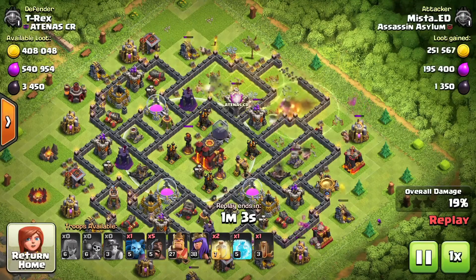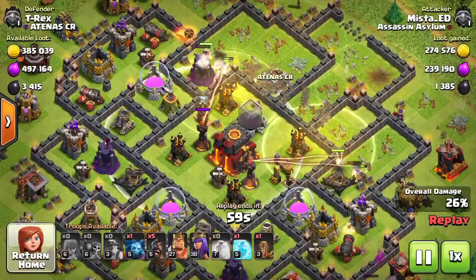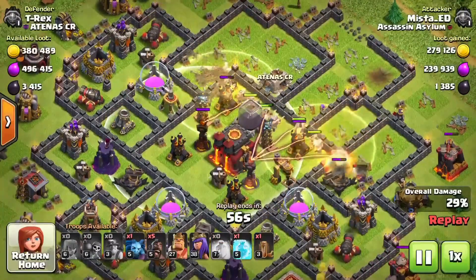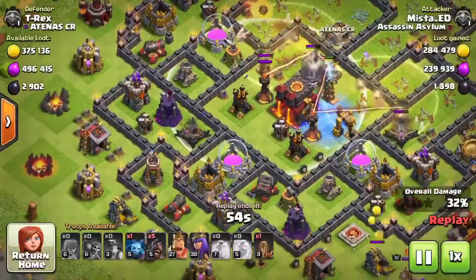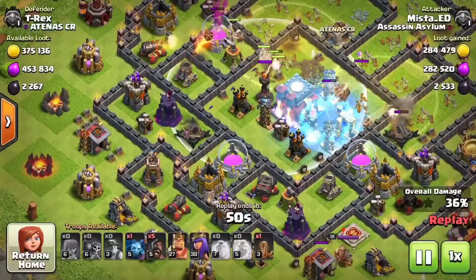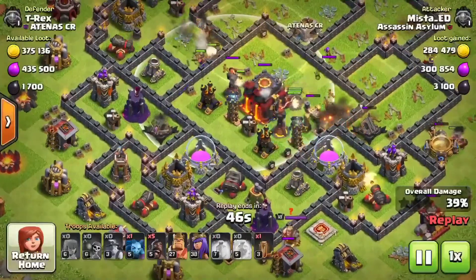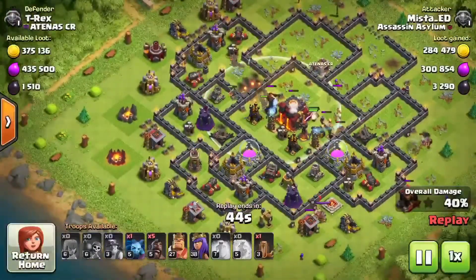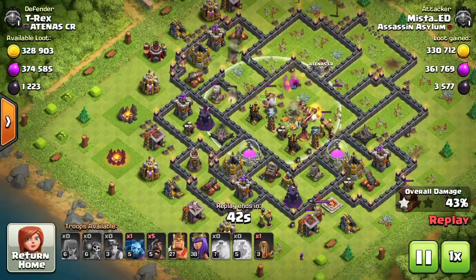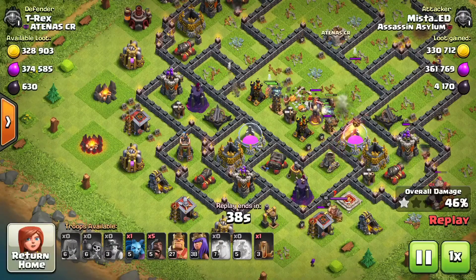Sometimes if you're not able to watch them closely, you might just drop spells on there. But definitely whenever the infernos are hitting them you want to go ahead and put the heal on. As you can see I already got 2,900 dark elixir easily.